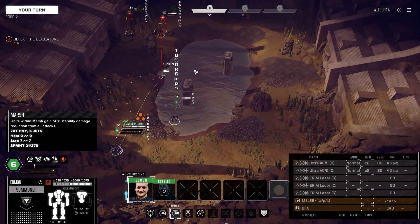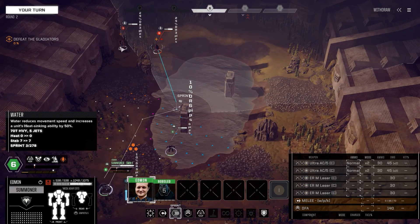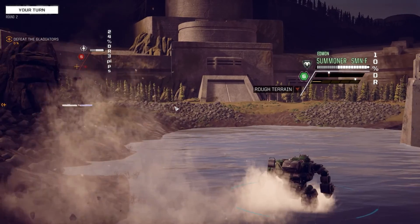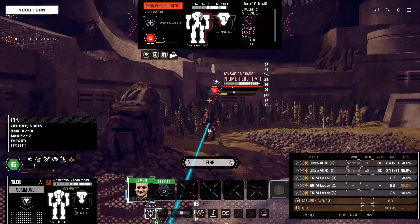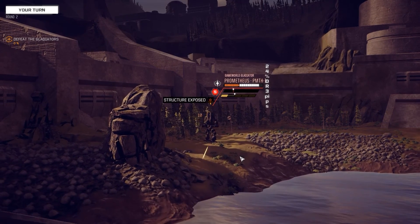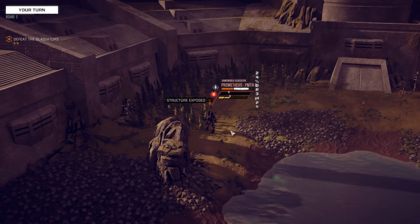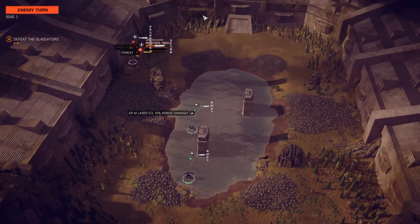Let's get the Summoner F on the way. Edmund is the reason we have such exceptional priority with the Summoner, as he does increase the priority from his pilot skills. Let's go ahead and take a shot with the Ultra AC 5. It's pretty shoddy accuracy, if I do say so myself, but we will start to go through — and yes, we do have structure exposed, something we can exploit later on with those ATMs.